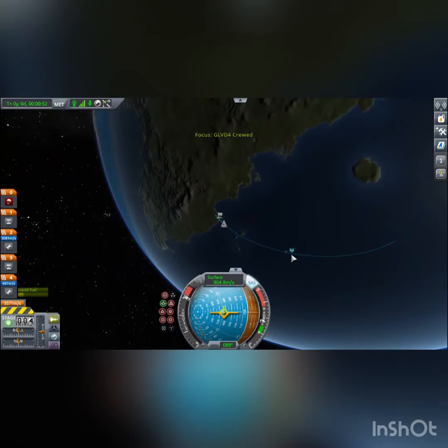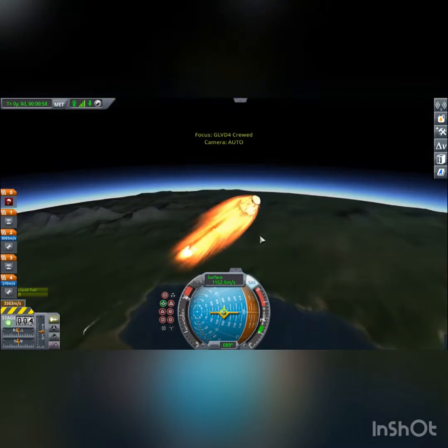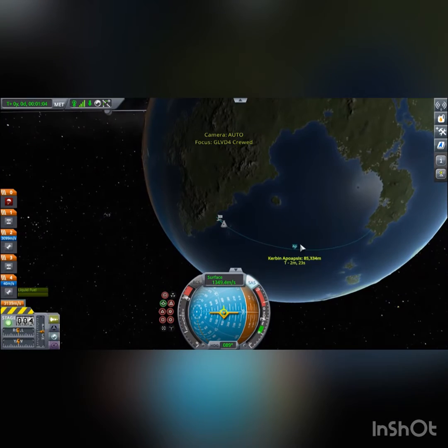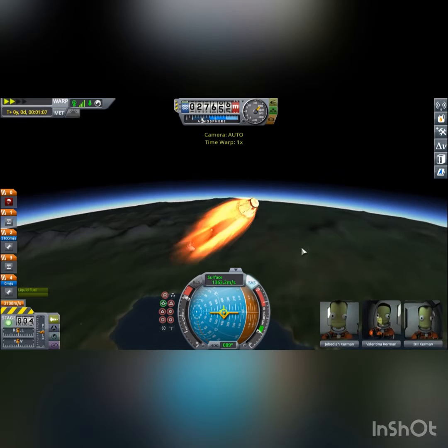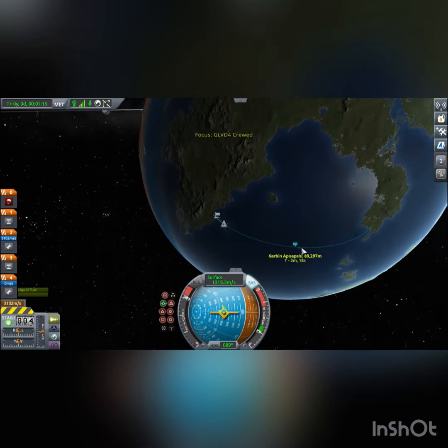So what I'm doing right now is checking the map. 50 kilometers is what it is now. And look at the parachute — it's literally white. I'm going about 1,400 meters per second — not that bad.